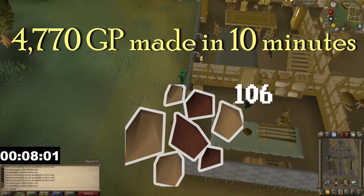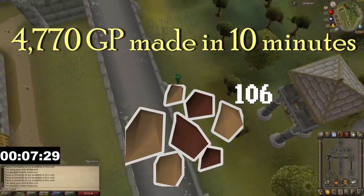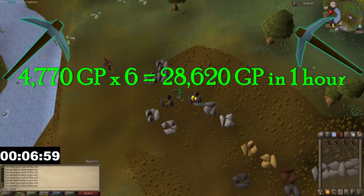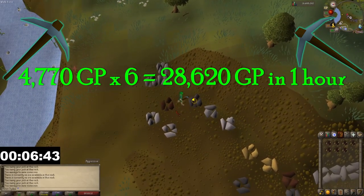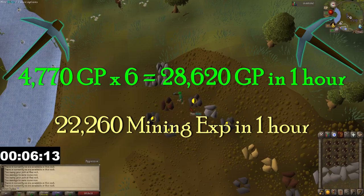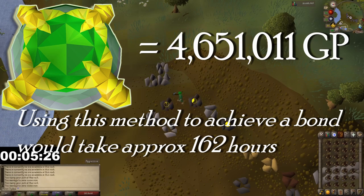After doing this method for 10 minutes I profited 4,707 gp with 106 iron ore mined. Taking 4,707 gp and multiplying it by 6 for a full hour, we ended up with 28,620 gp made. You'd also gain 22,260 mining XP in one hour.